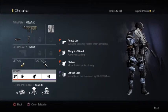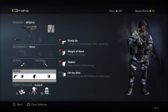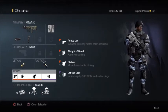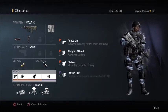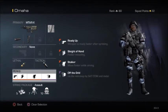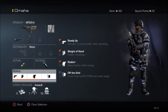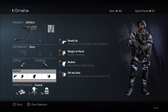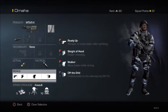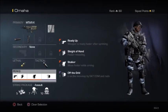It does work from short range though. Do not be using this gun from medium to big maps — do not use it. Only use it on Tremor, Strike Zone, and some other small maps out there. Do not use this weapon from medium to large size maps. The reason why is because this weapon does not have the range. This class setup is mostly set up for small maps.